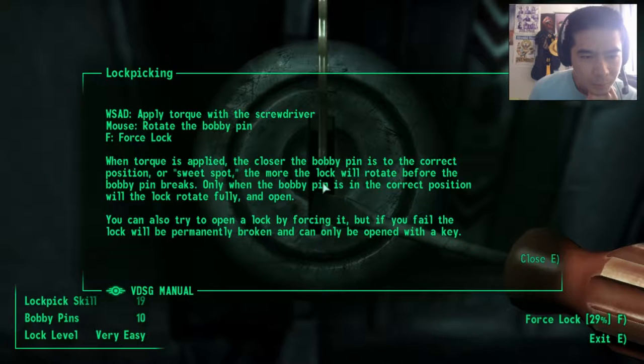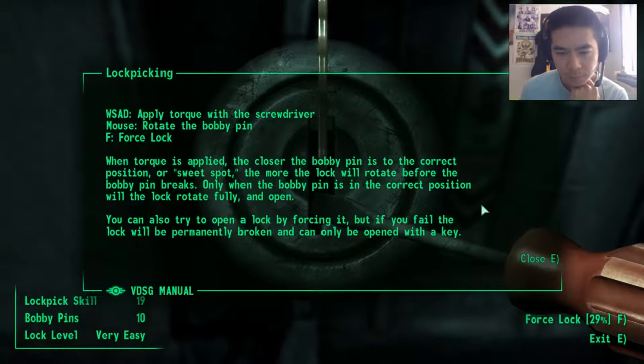So you mouse-rotate the bobby pin, F is force lock when torque is applied — the more torque, the more it will rotate. Forcing it too much might make it hard though.